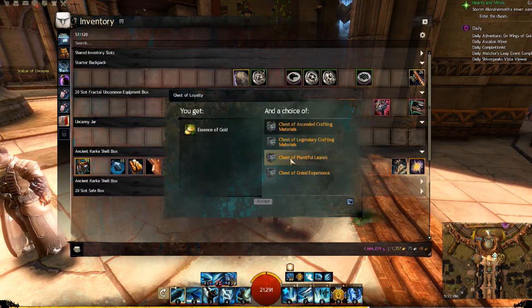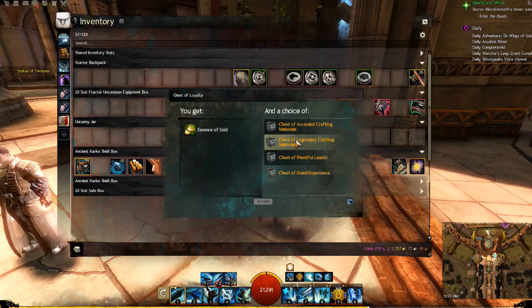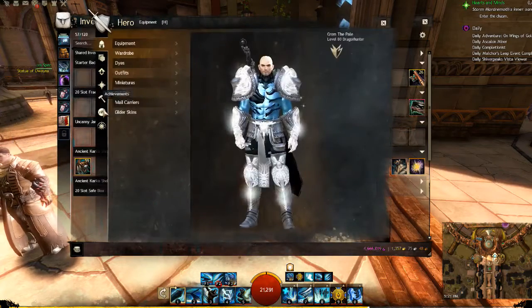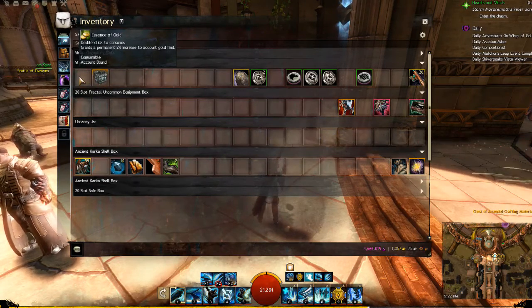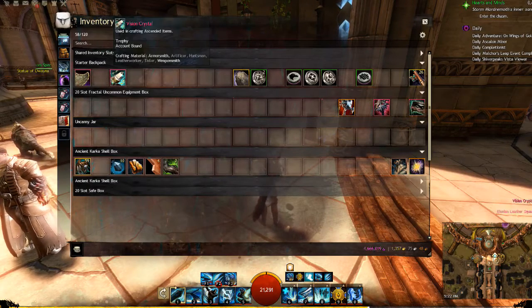There are many different things you can choose from the chest of loyalty. A vast number of people will tell you to pick the plentiful laurels — laurels are a currency that is only acquirable via logging in, so that's a good idea. Ascended crafting materials are a good idea if you plan on crafting ascended weapons and armor. Legendary crafting materials are not a bad choice if you're pushing hard for a specific legendary, though you might get something not applicable to the legendary you're crafting. The grand chest of experience — do not get that, never ever select that. I'm actually going to get the ascended crafting chest, which gives me a permanent 2% gold find once consumed.